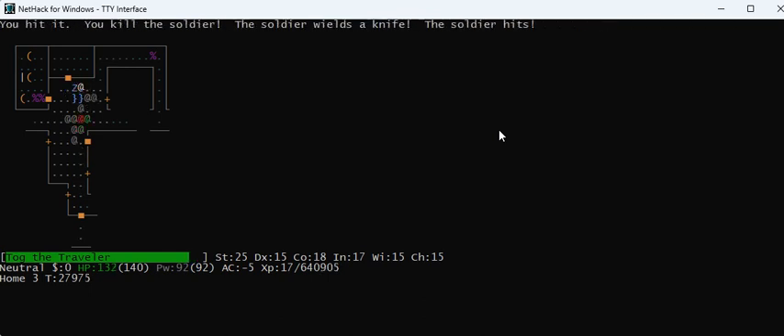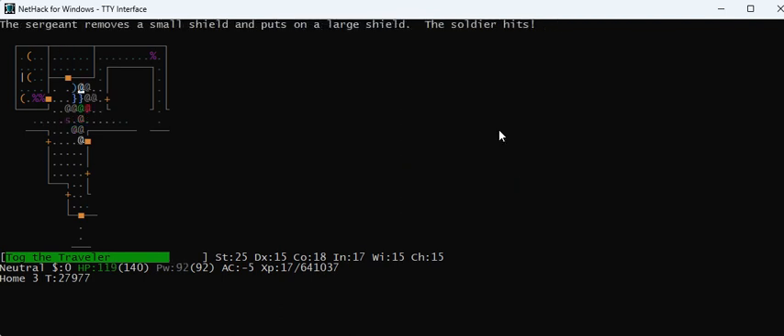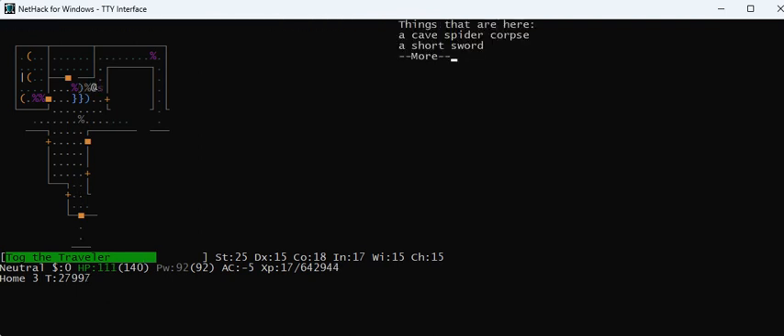I'm getting a zombie. I'm trying to find the stairs. You can't tell when there's junk on them, and be careful not to fall in those pools. My hit points are down to 110 with three monsters hitting me, but I'm okay. There's a cave spider hiding under an object — it shows as invisible since it's hitting me. There's another one there because a more powerful monster can't attack me from that location while the cave spider's sitting there.